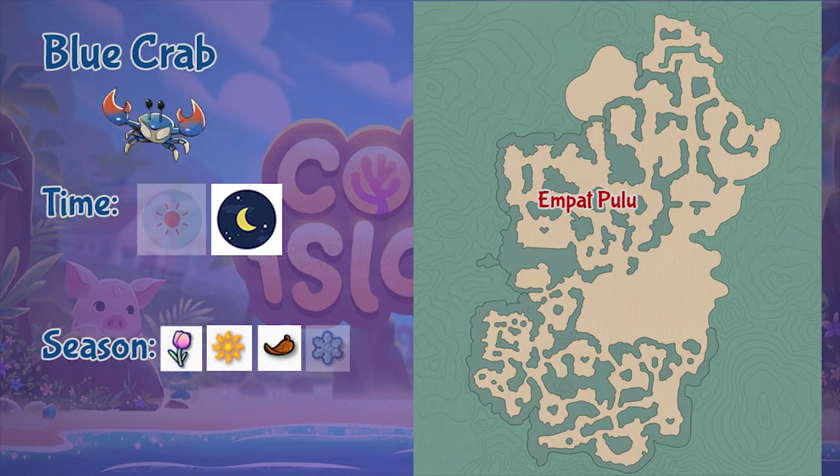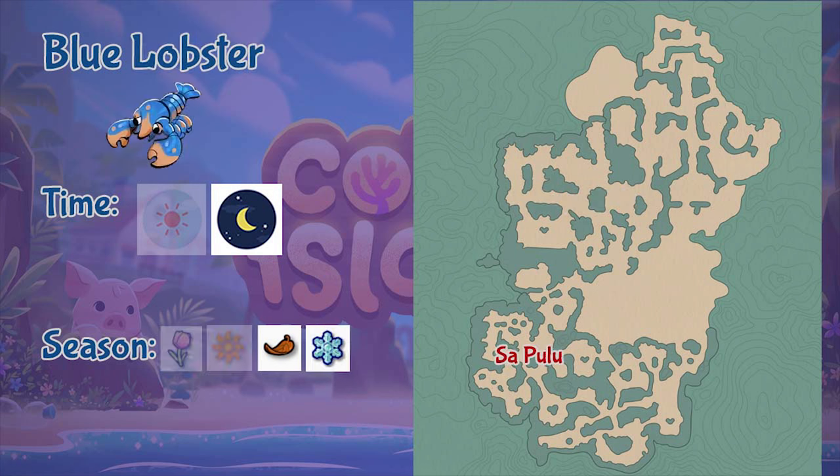Next we have the Blue Crab. This crab can be found in the Empak Pulo region — it is a nighttime-only critter available in all seasons except winter. Next is the Blue Lobster, found in the Sa Pulo region. It is also a nighttime-only creature, available during the fall and winter seasons.